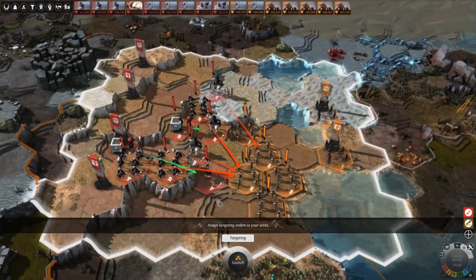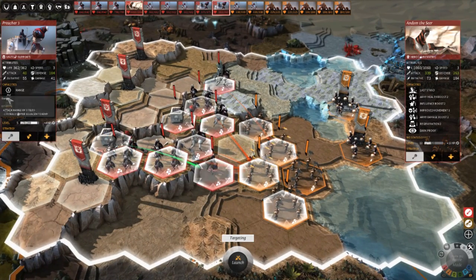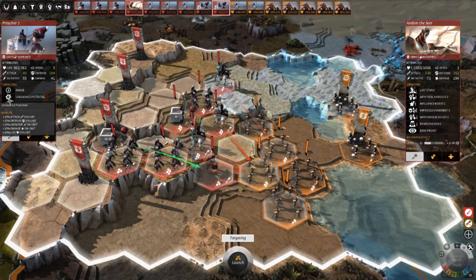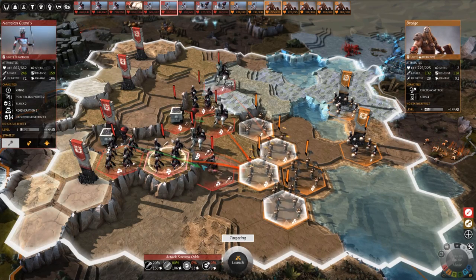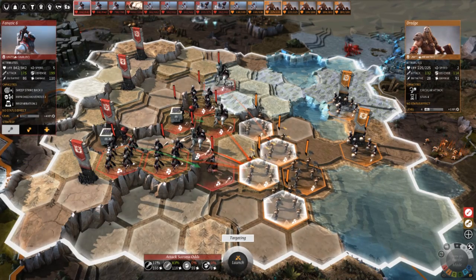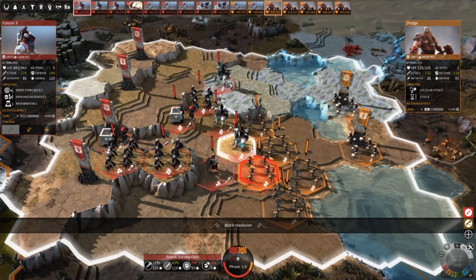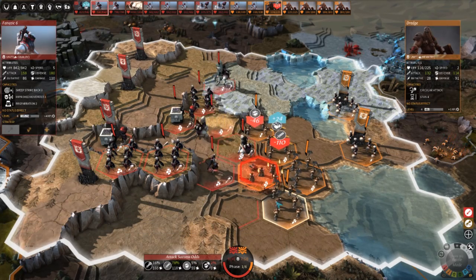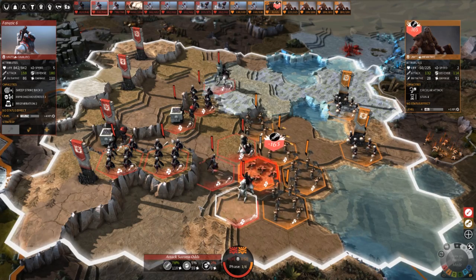Their units are pretty well-rounded. The Preacher is weak support, but you start out with them so you'll need something else right away to actually attack things. They do give a 10x buff to many stats and that buff stacks, so they are good to have. The Fanatic is a cavalry unit that can attack in an arc, basically filling the role of an early combat unit since the Preachers aren't really good at it themselves.